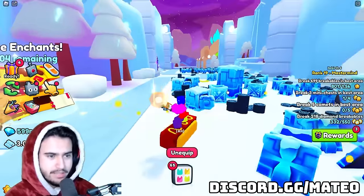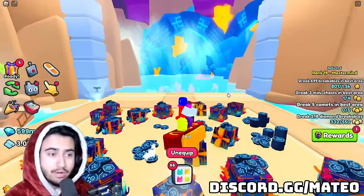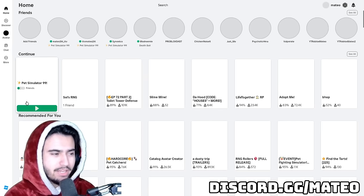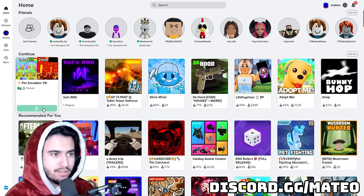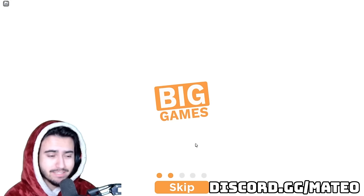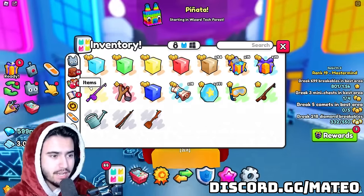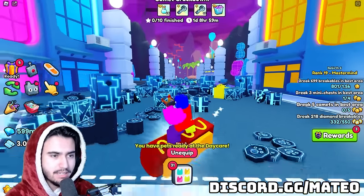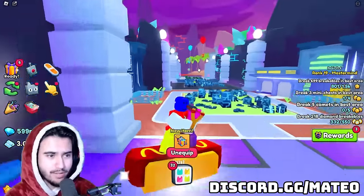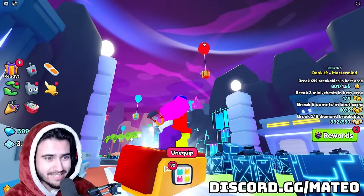We might need to server hop just so we can get a new set of balloons. So we ran down to the end of this area, and I'm actually going to leave this server and hop into another random public server just so we can get a new set of balloons to farm. We are currently 8 minutes into this challenge and it does feel like we are being pretty efficient. This method would be a lot better if I was better at actually shooting these things down, as my efficiency is not the greatest.